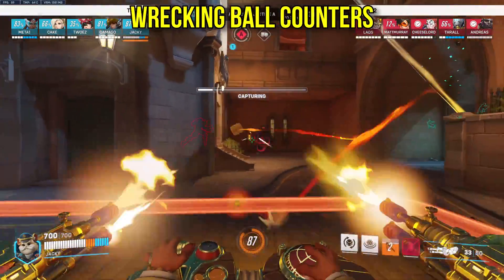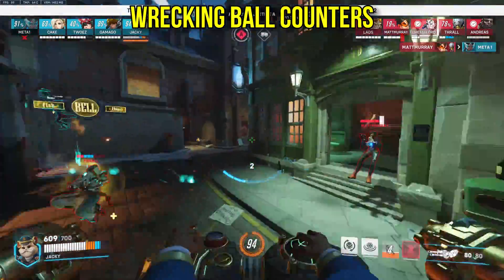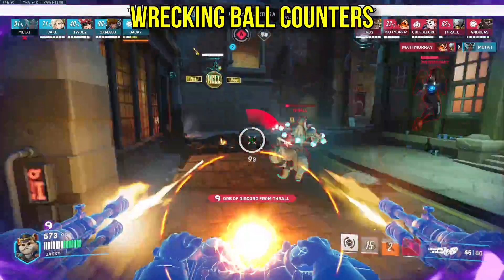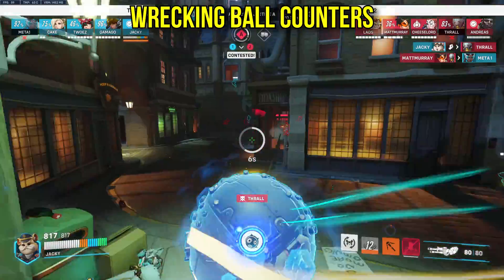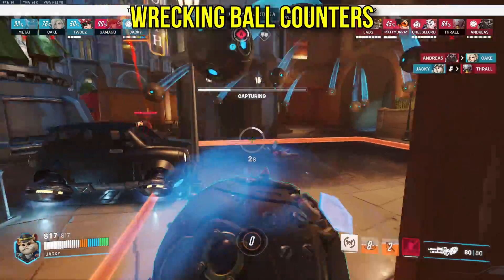Wrecking Ball: Sombra is the obvious counter here, just hacking from Invis whenever he flanks, but other heroes like Tracer or Zen can deny the space he has before he dives. And similar to the Doom counters, heroes like Torb, Ana, and D.Va can actually absorb the dive itself. Choose your pick, or choose both.